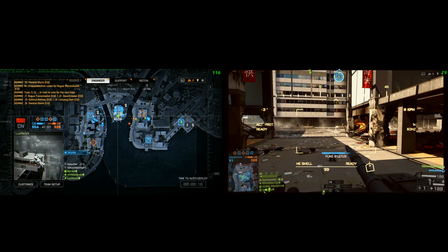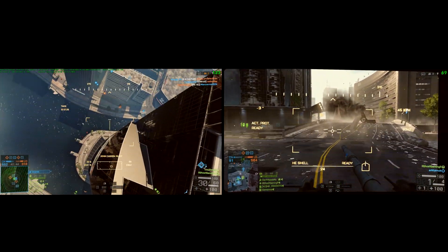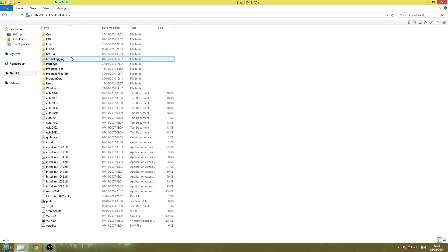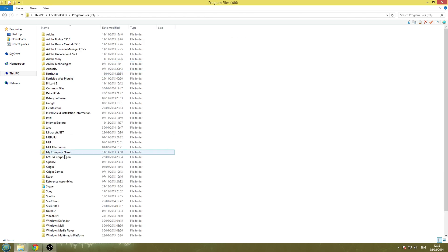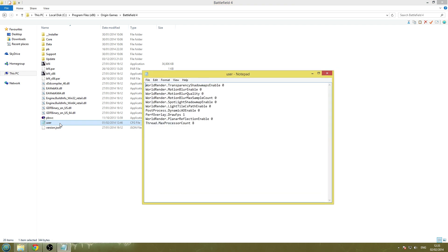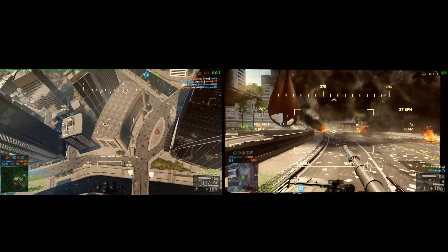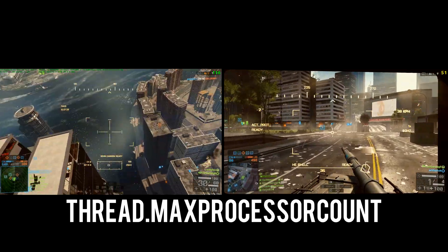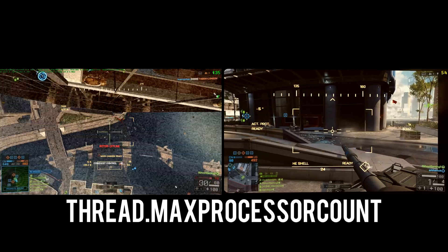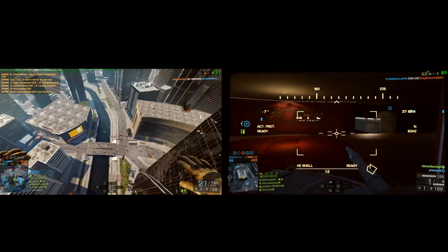It also shows how many cores Battlefield 4 is actually utilizing. Along with this new console command, they also added a new string in the user configuration settings file. Head to My Computer, find your Battlefield 4 directory, and locate your user.cfg file. Before tampering with it, I'd really recommend making a backup copy on your desktop. The new command is `thread.maxprocesscount` followed by a space and the number of cores you want. Since I have an i7 processor with 8 virtual cores, I entered 8 to try to utilize all of them.